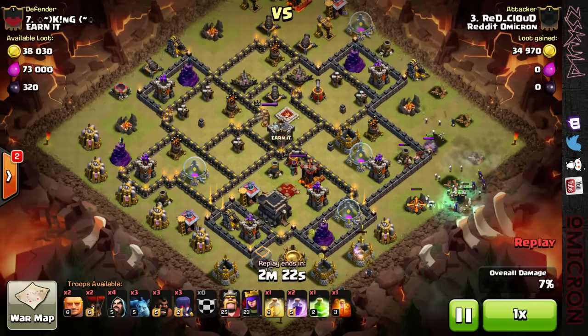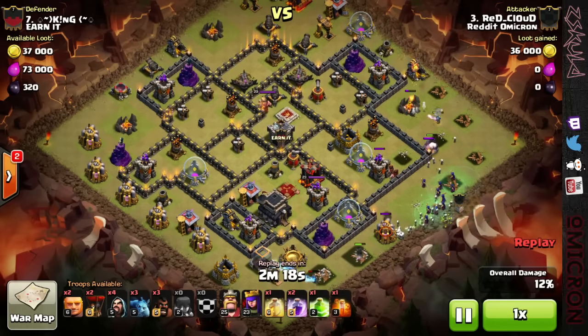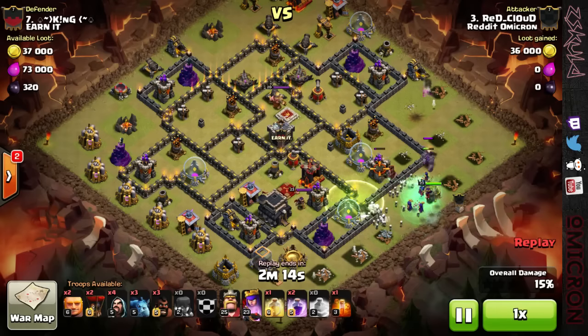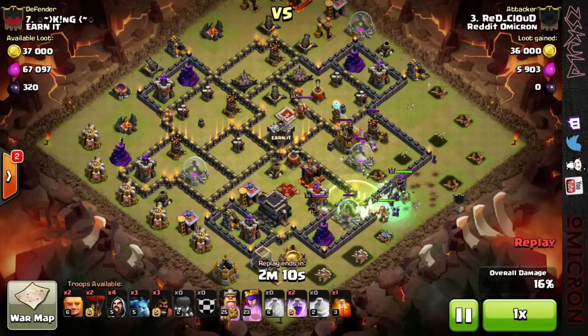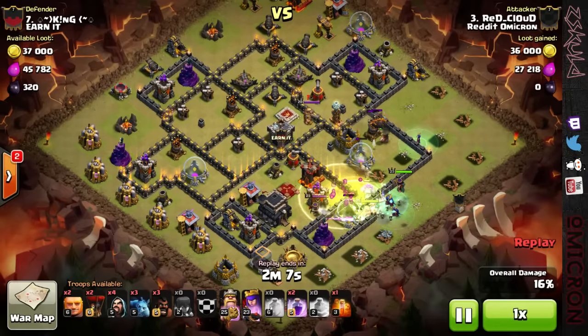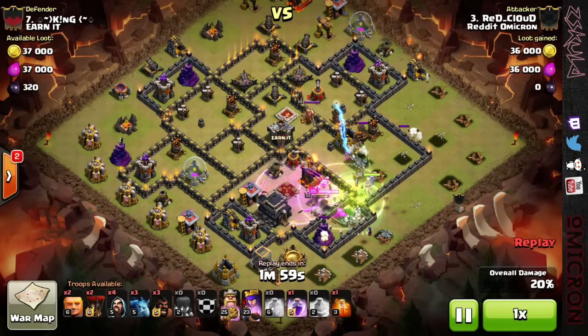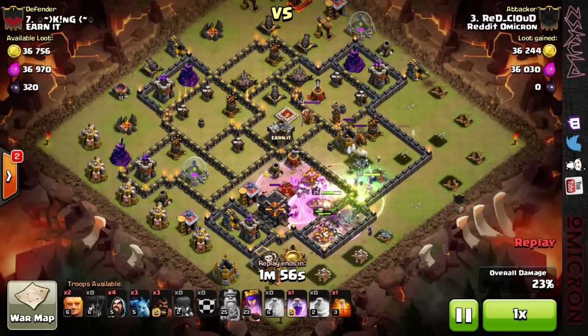Once everything starts coming down, he's just going to drop a jump, and at that point everything is in the core. I think one witch goes around for whatever reason, but everything else is in the core. With no mortars alive, there's really no reason for them to die. He used that heal early, which is good, going against the wizard tower and the queen and everything. Then just rages right after.